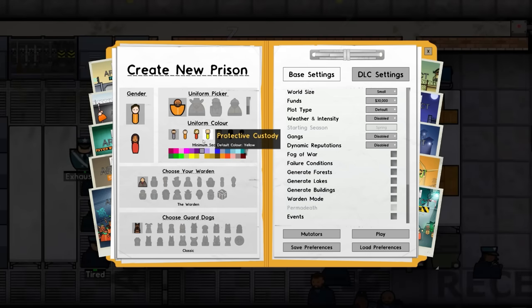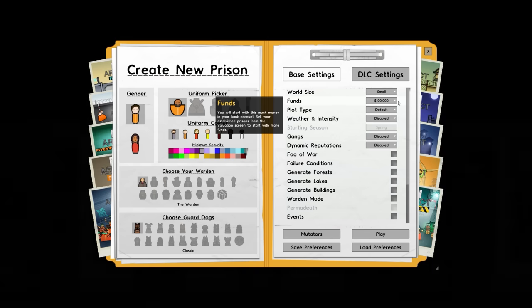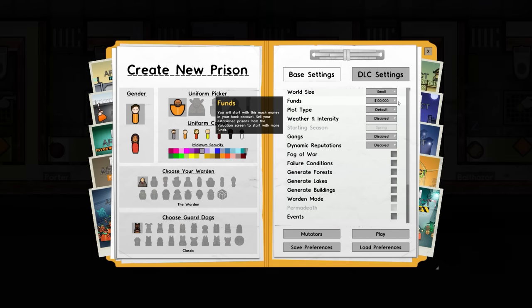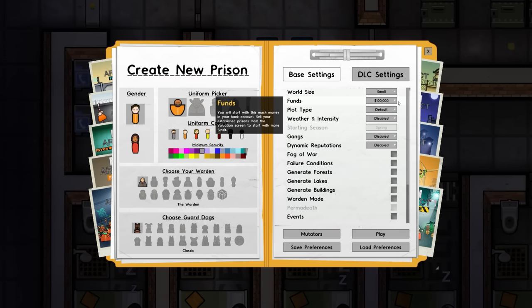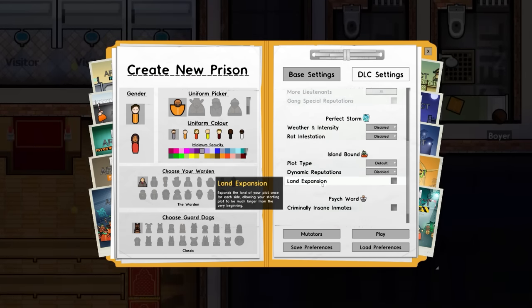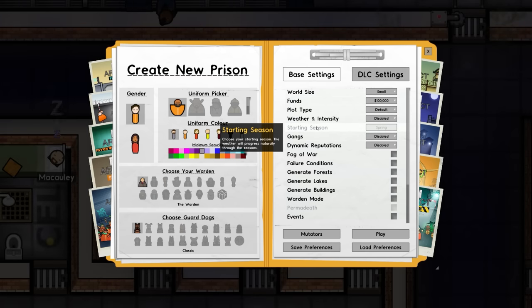We're going with default prison, uniform picker, uniform color, and we'll come back to the warden and guard dogs. World size will be small, starting funds 100,000 generic units of currency. That seems generous, but the problem is that with individually kitted-out cells we won't have many prisoners and the ones we do have won't be high category, meaning income is very limited. The only way to make money is by selling green energy, which is expensive and requires space — and on a small map that's not going to go well. The plan is to start the game, get the admin block down, research land expansion, then build on the right-hand side.